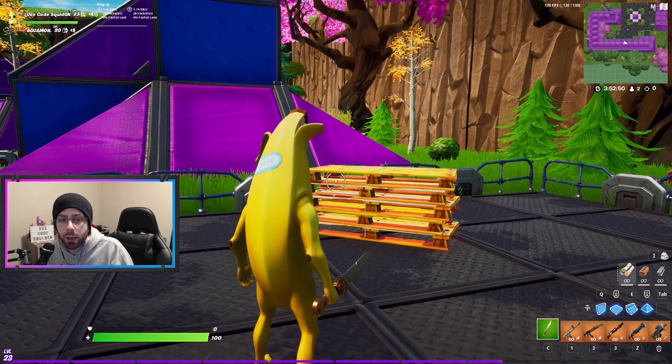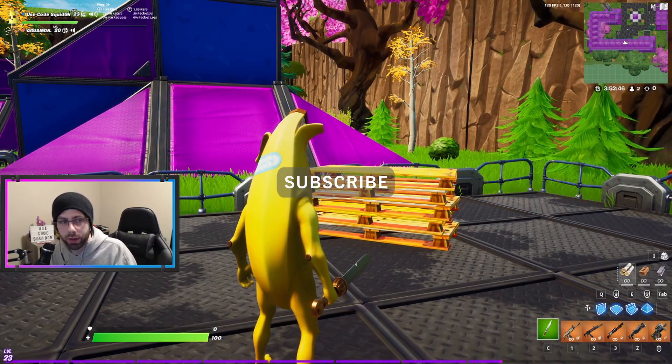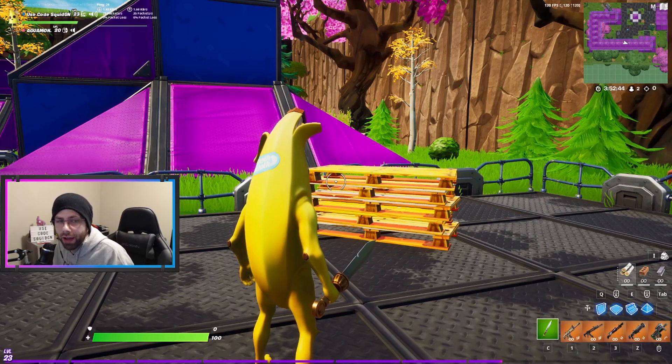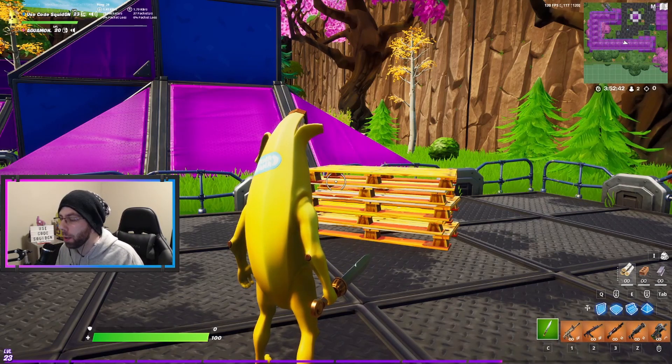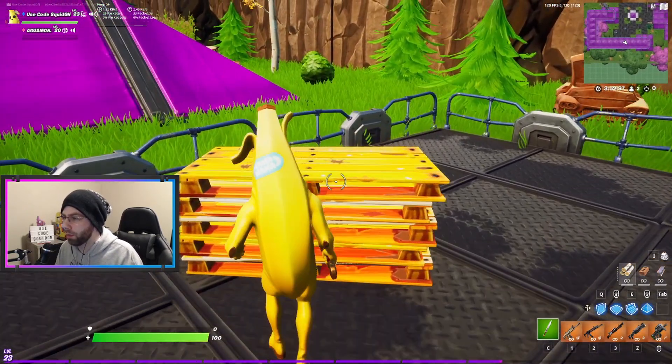Hey guys, welcome to today's video. Today we're checking out the Gladius of Potasius, which is a great name. The description for it is 'The valiant never tastes of pudding but once.' This is the new pickaxe — let's go ahead and try it out on wood first.